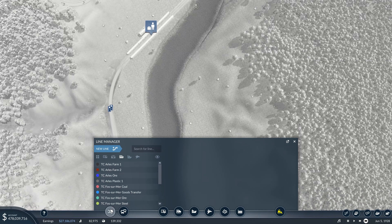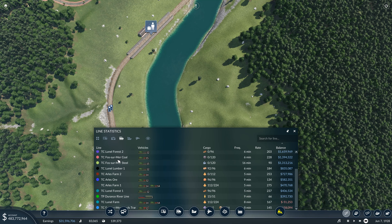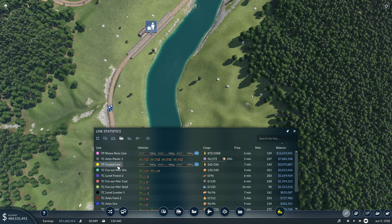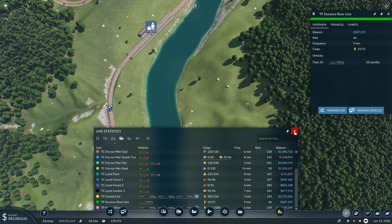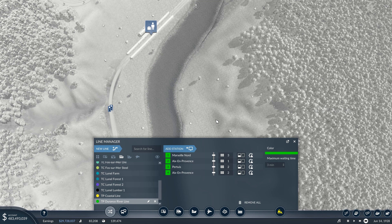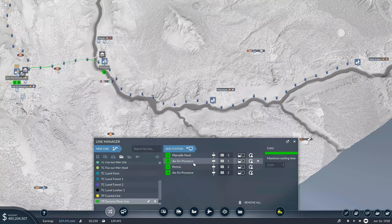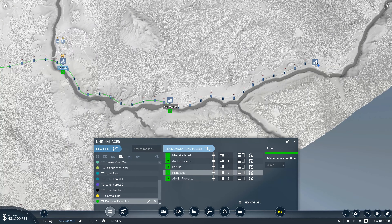So then we want to come down here. Let's do train passenger. Let's go alphabetical — train passenger, Duron's River Line. That's already making money. Perfect.